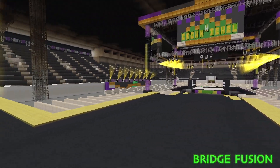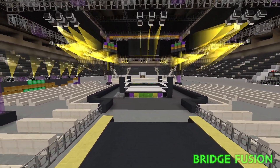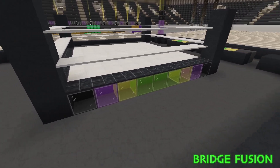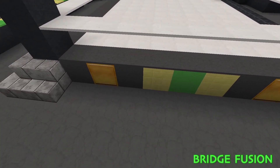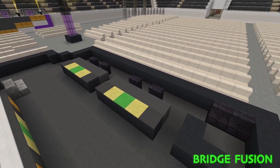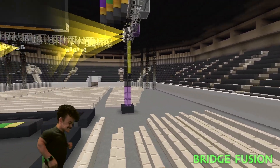Here we are inside the Abdu Arena ready for WWE Crown Jewel 2024! Here is the ringside area — it does have a bit of purple, the Crown Jewel logo, as well as the Crown Jewel logo with the WWE logo being the gold part. Here are the two announcers' tables and the timekeepers' area.